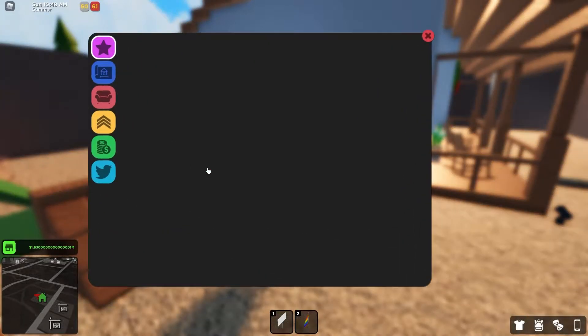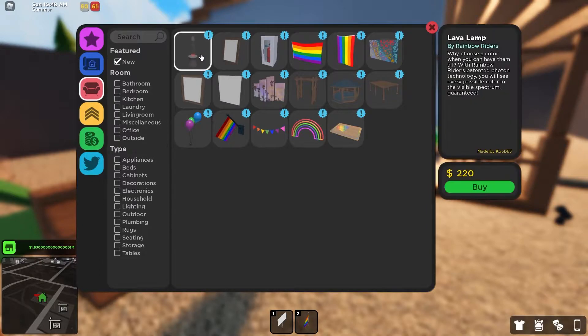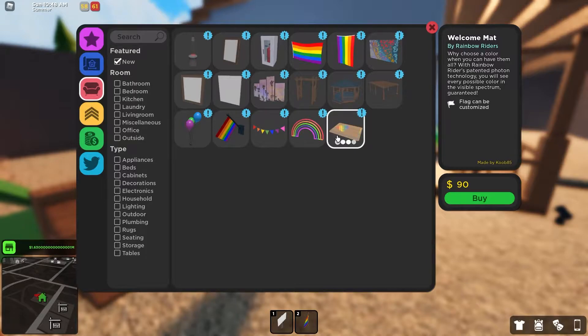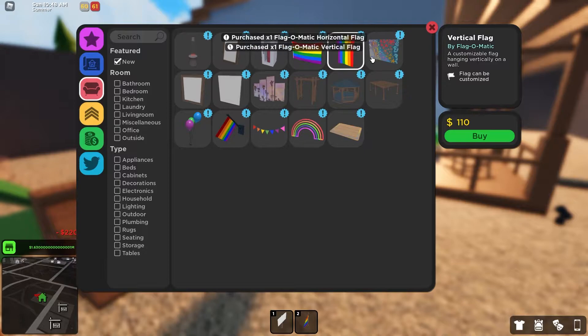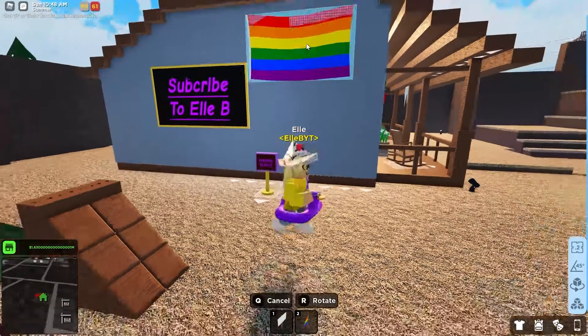Let's check out the other items. We can go to the shop — there's some new items in the new category. Obviously we have the paintings, but we also have a few pride items. We have the lava lamp right here. These are old items that are brought back: lava lamp, balloons, flag, hanging flags, neon rainbow, and this welcome mat is new — that's pretty cool, oh my gosh, that is adorable! But these items are back forever; they're staying in the shop and you can get them whenever.